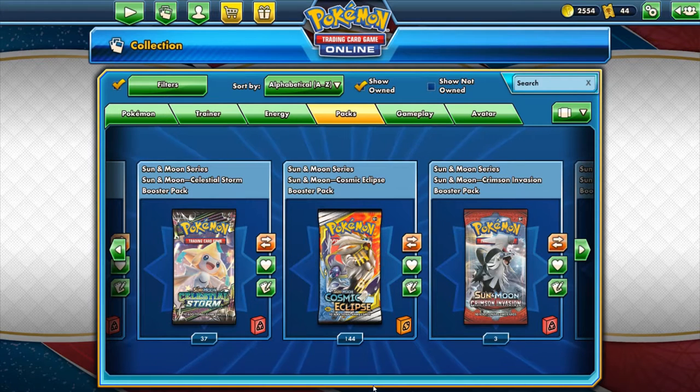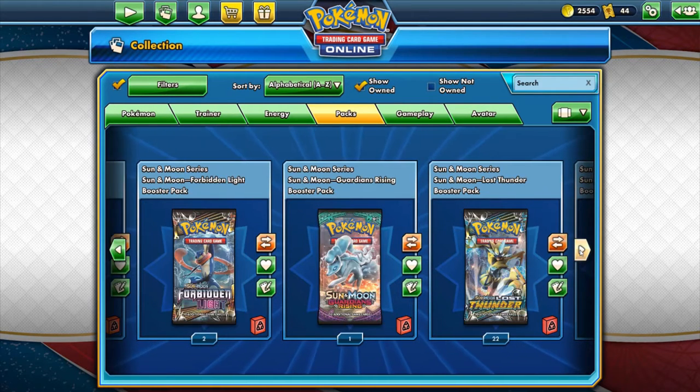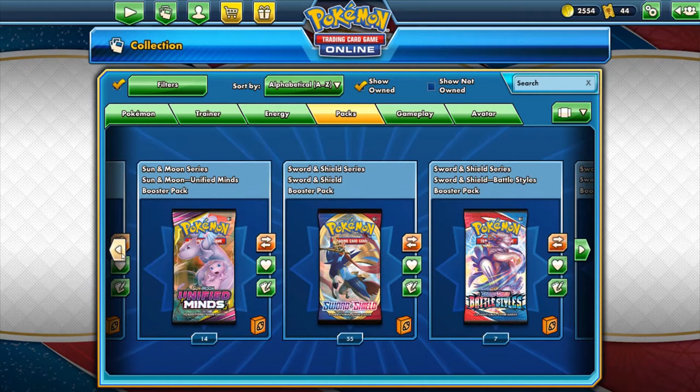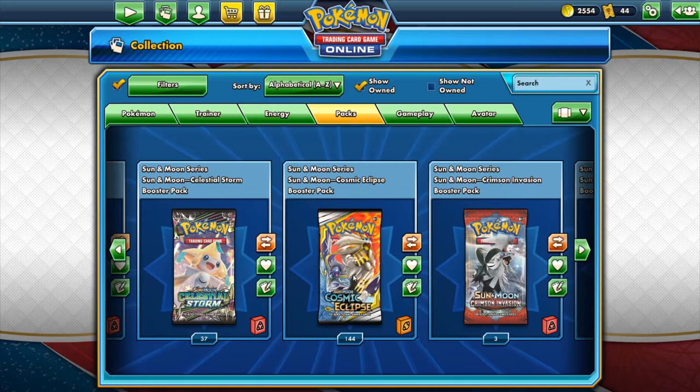Pack opening today, I'm going to be opening Cosmic Eclipse. As you can see, I have a good amount of 144 packs. I wish I had Unified Minds, just because I want to get my Haxorus deck going so I can show you guys how that is — I use it in person a lot and I've gotten some pretty interesting wins. Cosmic Eclipse is what I have, so I'm going to try to get the Arceus Dialga Palkia and anything else that'll actually help me out. I'll keep opening until we feel like we're done.